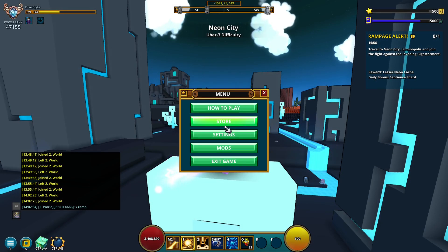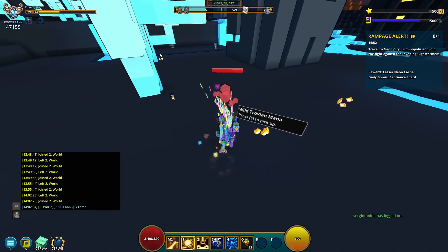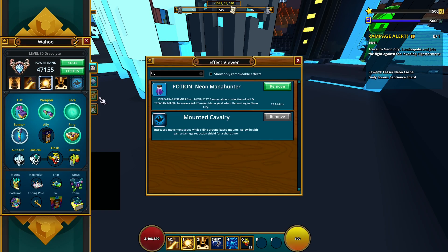Alright, we are now in the neon city biome — it also works in the Lanopolis, or whatever it's called. This is what they look like. I just killed this enemy and got two trovia and mana just for killing it, because I have the buff. If you go into your effects you can see I have the mana hunter for neon city biome — and again, that's going to change to whatever it rotates to.